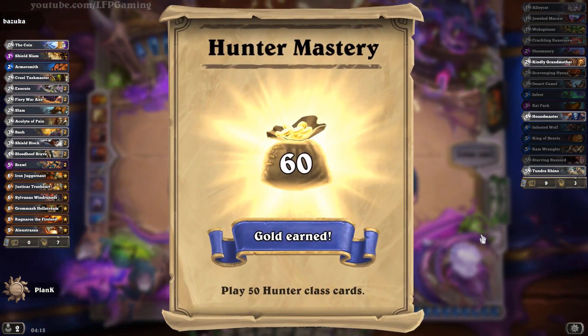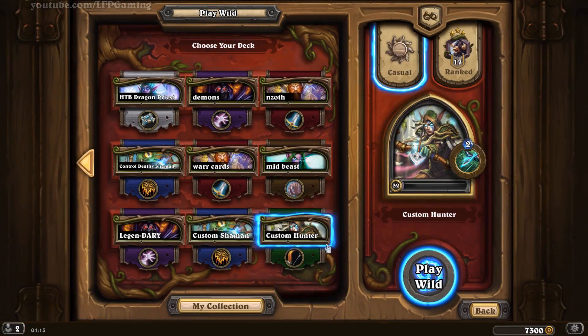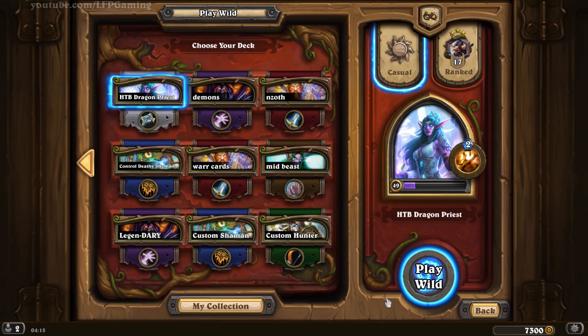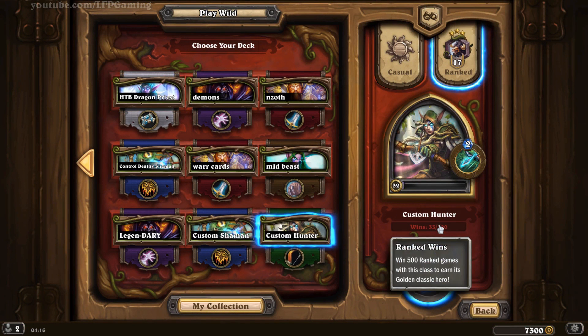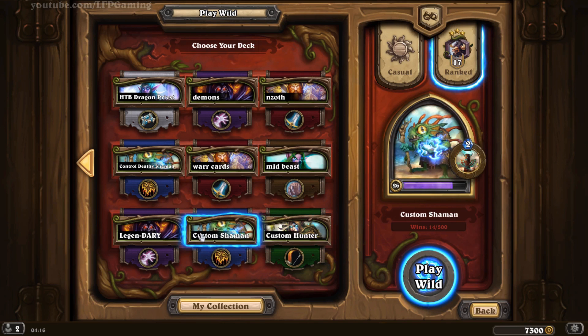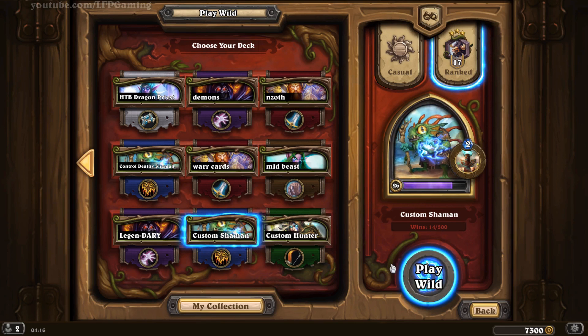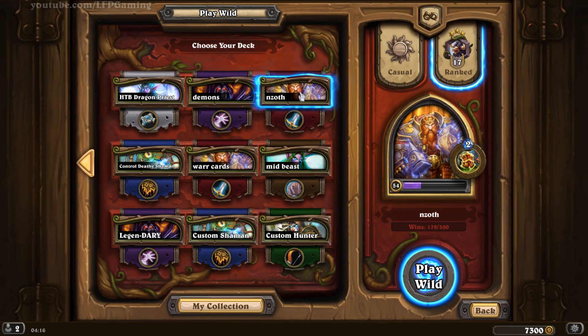So with that quest being done — the Hunter mastery quest to play 50 Hunter cards — I am now going to play with my Priest deck a little bit. As you can see, with Hunter I only have 33 wins ever, and I've been playing Hearthstone since the beginning, since beta, so that's like three years. With Shaman it's even lower — I really despise Shaman, I only have 14 wins with Shaman.